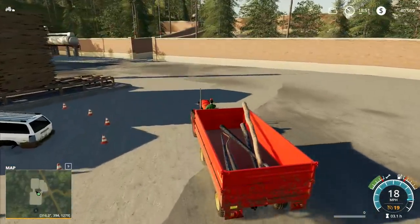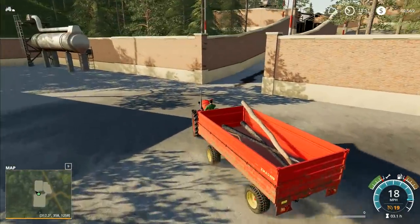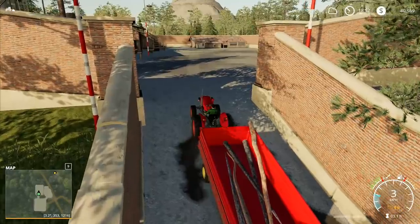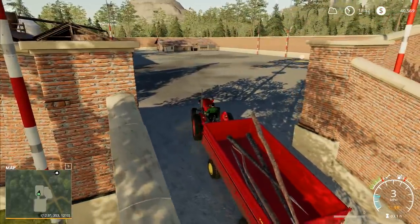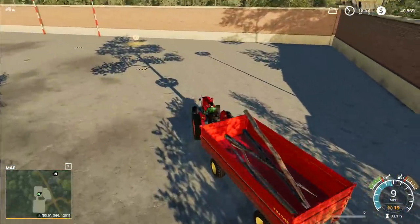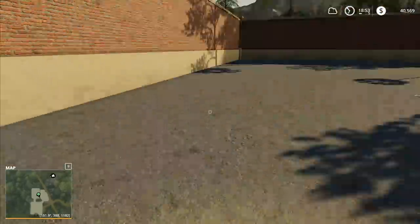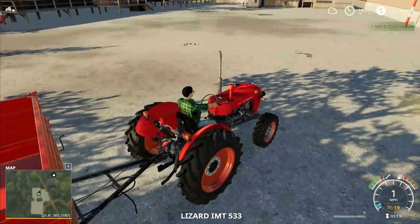We'll pick up the new Deutz - we'll want a front loader for it, a three-point linkage on the back, a front weight for the tractor, and a log grab to go with the front loader. We'll get everything we need and bring it all back in the morning. The only thing we won't be getting just yet is the auto-load trailer because we won't quite have enough money for that as well.